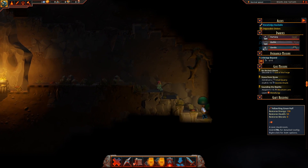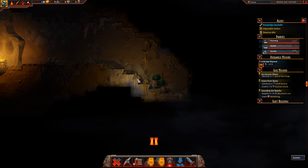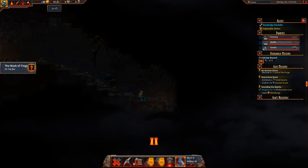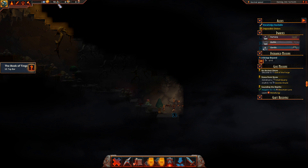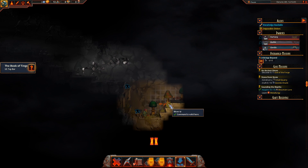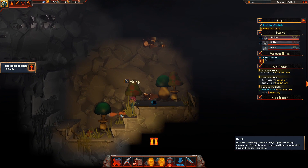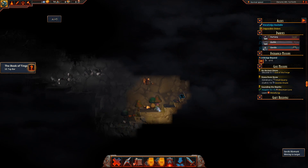The exploration aspect of the game is important because it feeds you back technology points in the form of what's called Mountain Lore. As you build out and follow new areas, you can hear noises triggering — that means we're getting new Mountain Lore. We also just had a little bit of combat with a Sly Fox while exploring.